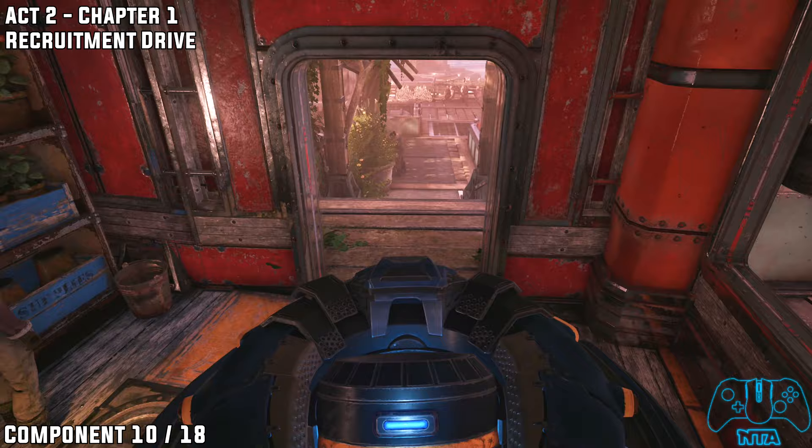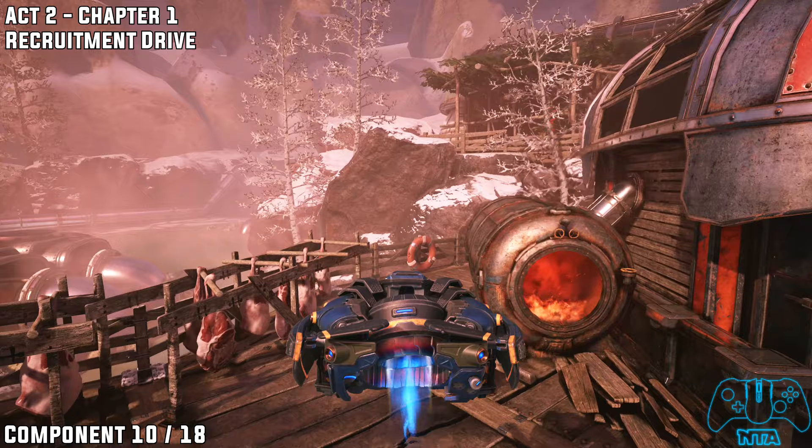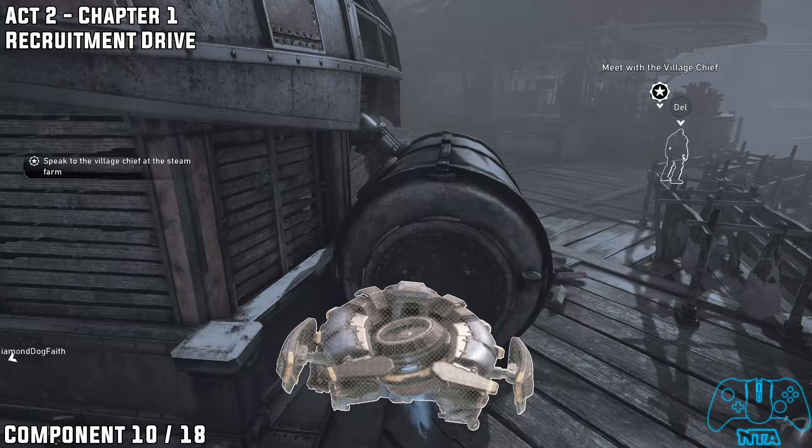Component number ten: as you leave the flower shop, head down the stairs and go towards — I'm going to call it the meat lock, I'm not sure what it is, but there's a lot of meat there. Go directly behind it and you should find this one just sitting there.